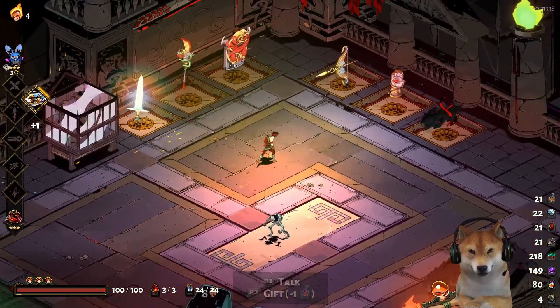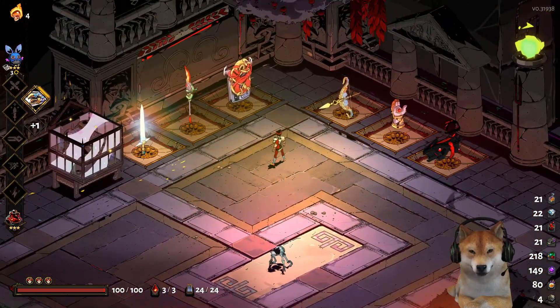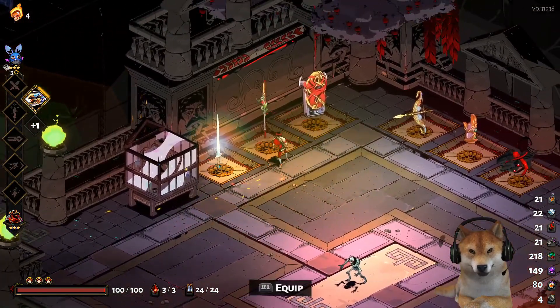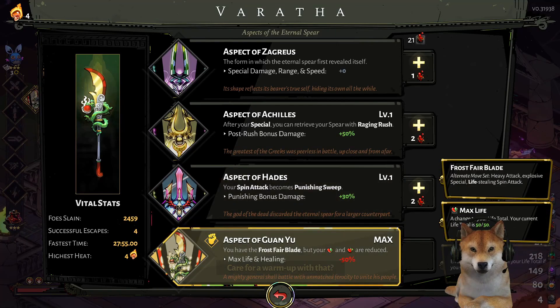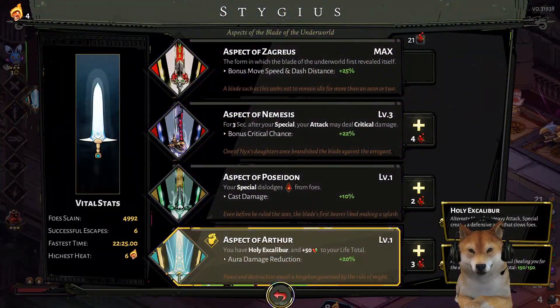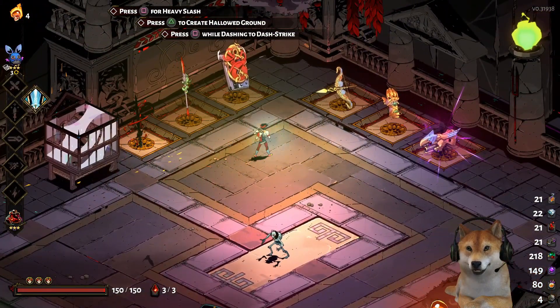I actually started playing this a little bit already and was able to obtain the new infernal arms weapon aspects. We already had the aspect of Guan Yu and then the aspect of Arthur, which is currently my favorite.